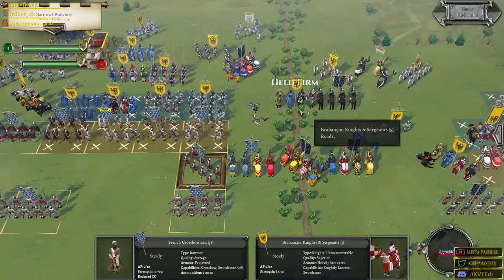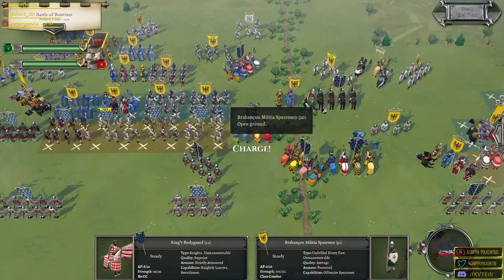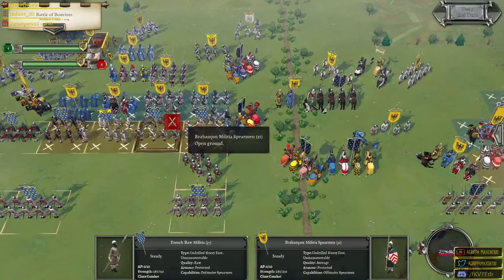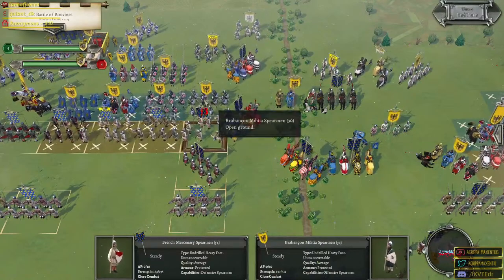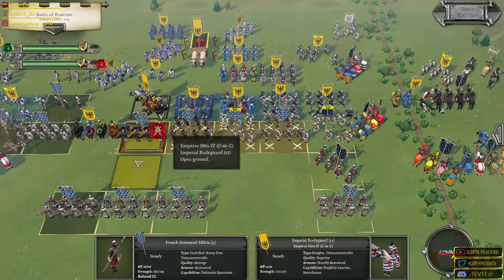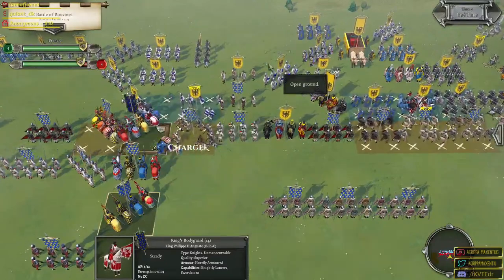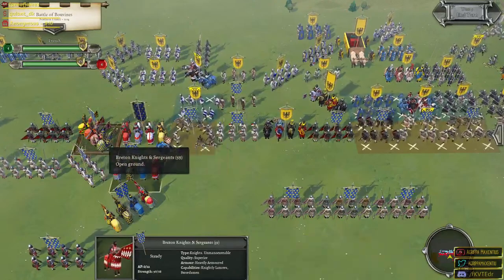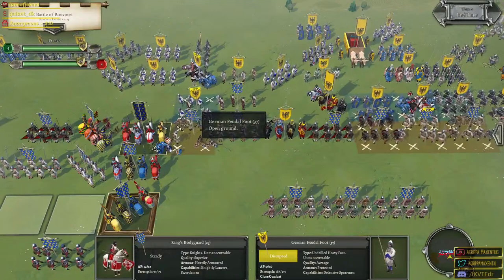Let's get a shot over here on the knights and sergeants. We actually caused a morale check — wow! What if we go for the spearmen? The king's bodyguard is going to help our boys win the day. The actual fight against the Brabancon militia spearmen is not looking good at all — I told you these guys on the ground are absolute devils. We caused a fallback — not my favorite kind of disruption, because now we can't get another unit in for a flank attack.